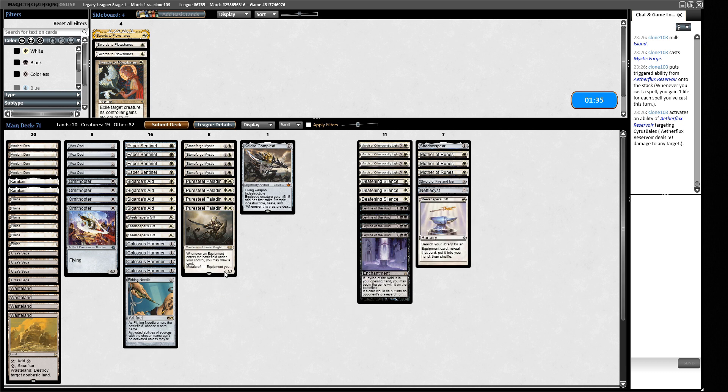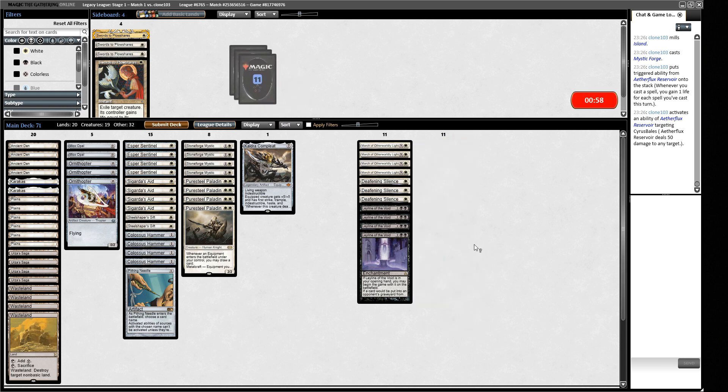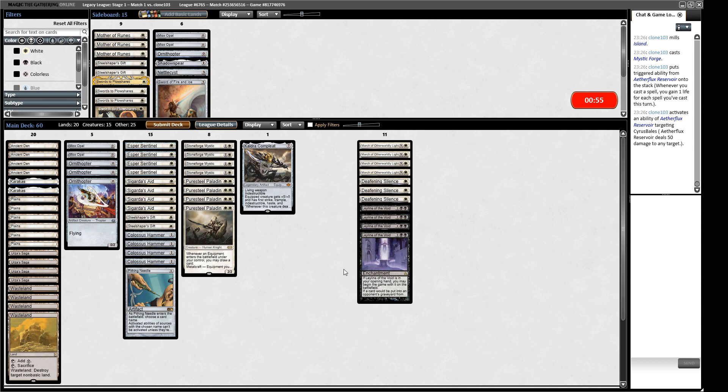We've got less artifacts to find now, so maybe we trim a Steel Shaper's Gift and some other bits. I like Stoneforge purely because it allows me to win through a Karn. We board out some artifact mana because of Karn, and maybe an Ornithopter — though we need to keep our engine pieces in. We're making ourselves better against Karn. When playing a combo deck you shouldn't board out too much of your engine, but our creatures will be stickier in this matchup.